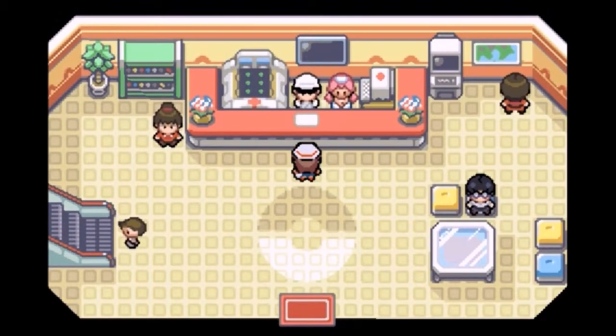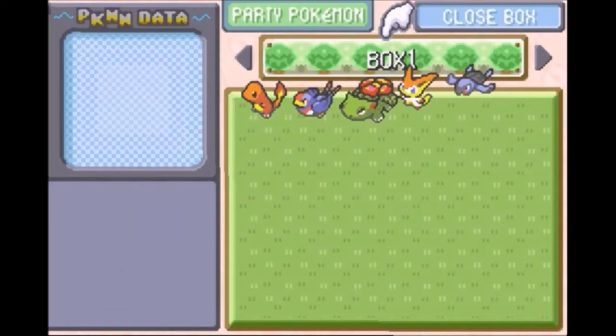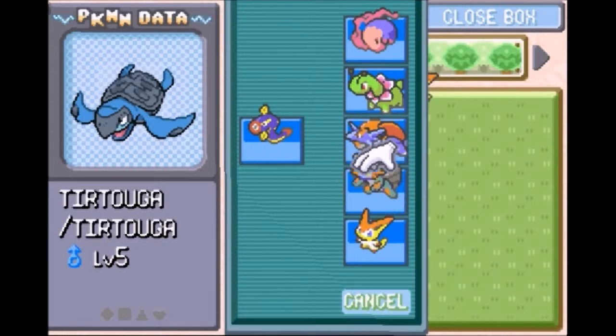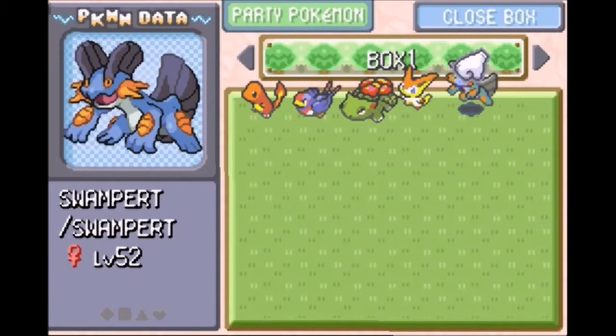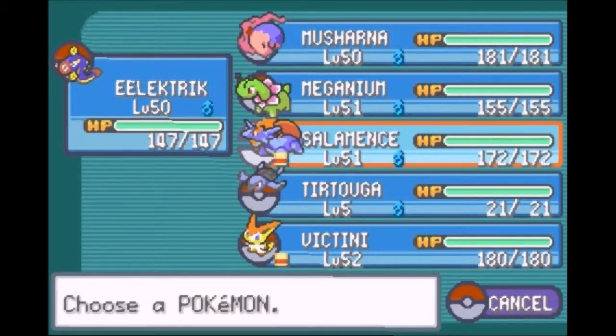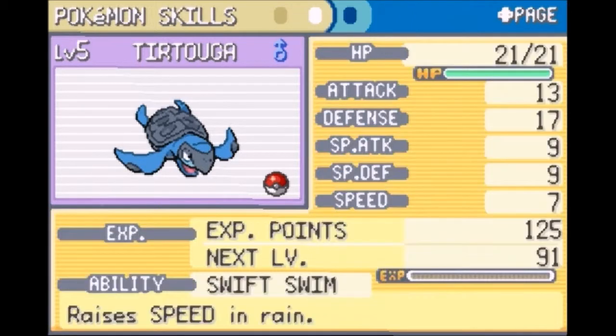I'm actually looking forward to using this guy besides Swampert because I've used Swampert a lot in other games and I want to use something a little bit different. Unfortunately this Tortuga is level 5. It's Impish Nature which I believe is neutral, so that's really good for us.